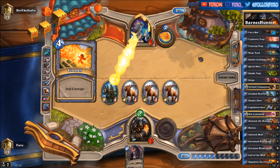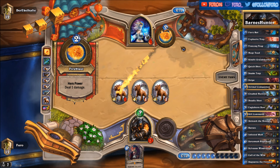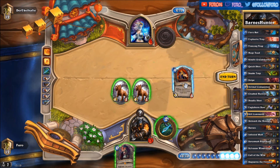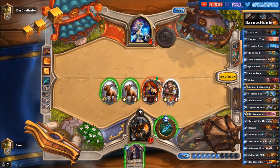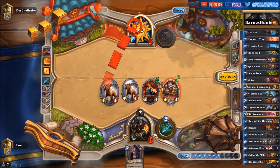There's a Fireball killing the Cloaked Huntress — though not lethal next turn, still missing 2 damage. With Barnes, maybe that one will help us. We are getting... Kindly Grandmother. So I guess that's GG.